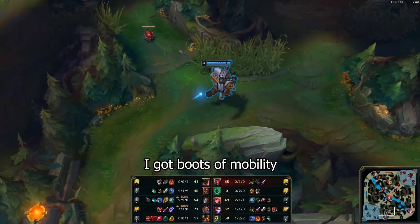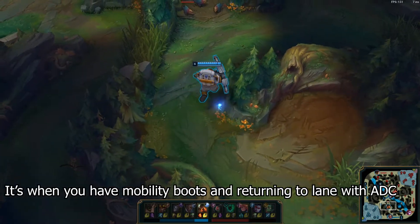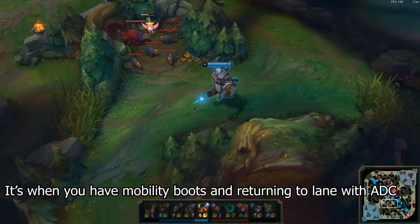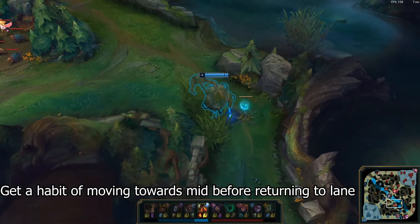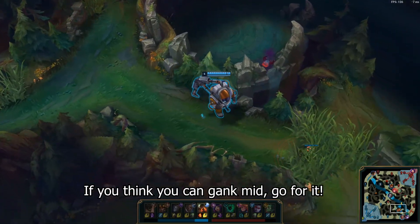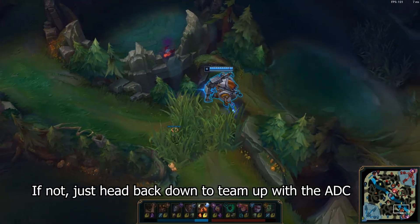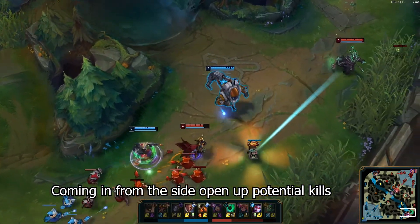I got boots of mobility. Remember the easiest roaming opportunity? It's when you have mobility boots and are returning to lane with the ADC. Get a habit of moving towards mid before returning to lane. If you think you can gank mid, go for it. If not, just head back down to team up with ADC. Coming from the side also opens up potential kills.